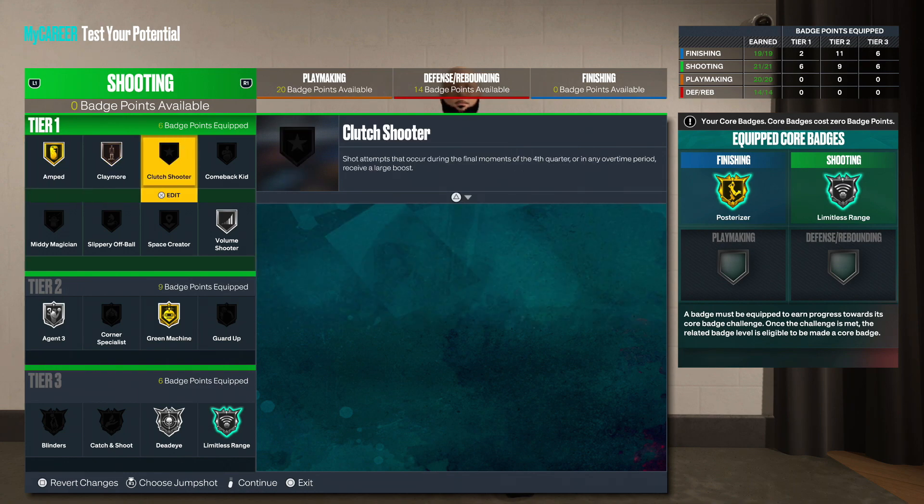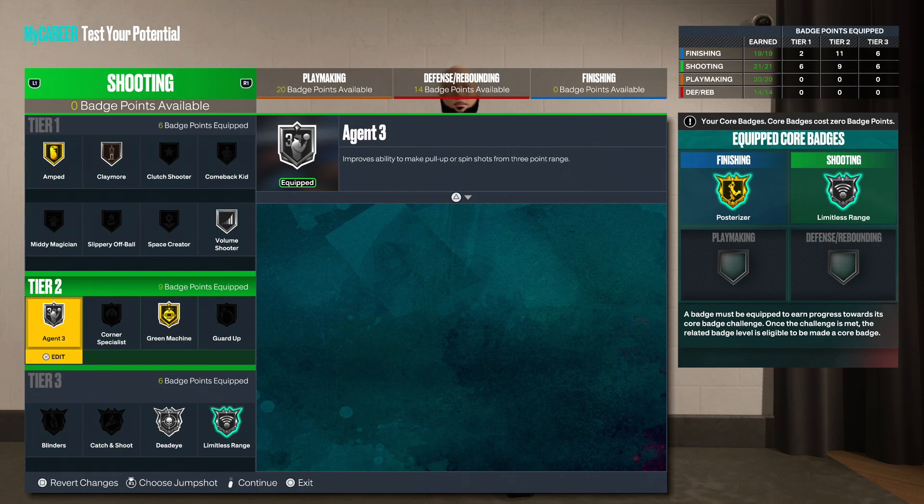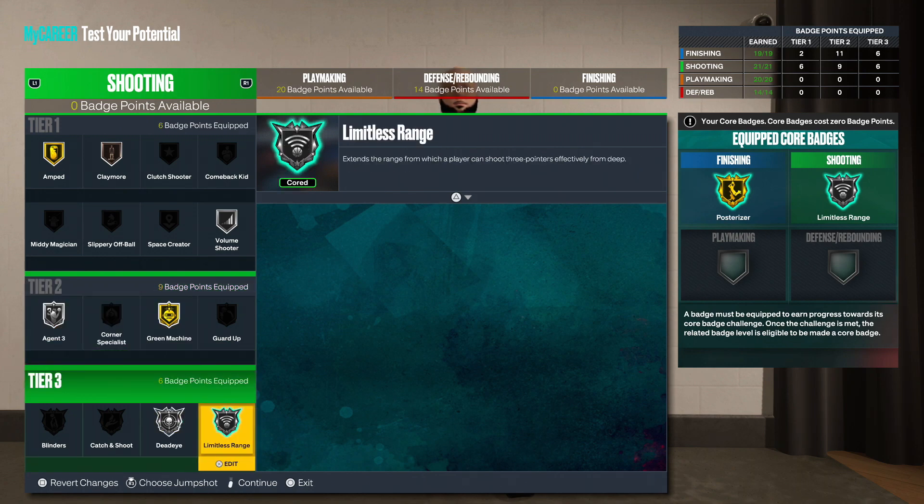For the shooting badges, we're rocking gold amped, bronze claymore, silver volume, gold green machine, silver agent three, dead eye on silver, and I decided to core my limitless range at silver. You guys do have that plus four badges, possibly plus five if you're already at level 39. Also, coring badges in this game is like a legend grind in itself — it's absolutely wild. Don't expect to be able to core posterizer and limitless right away — it'll take you a lot of time.